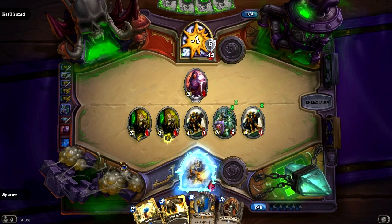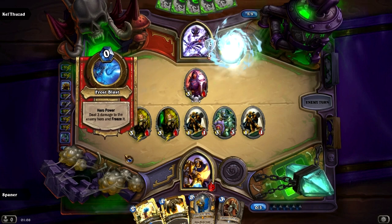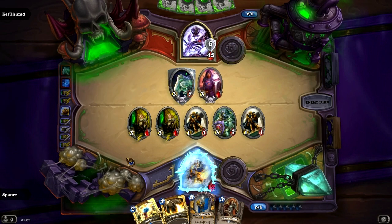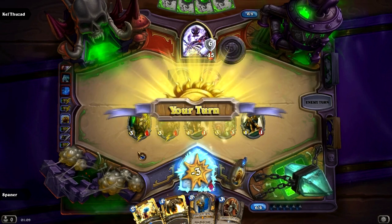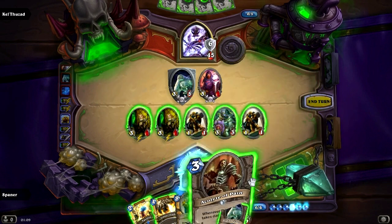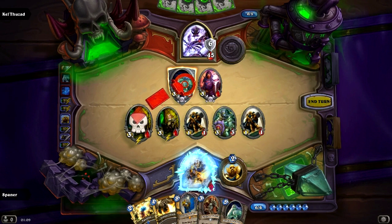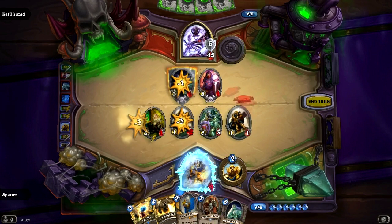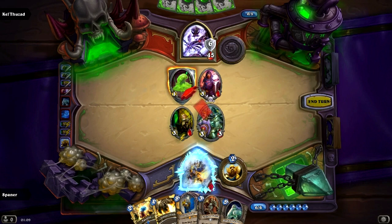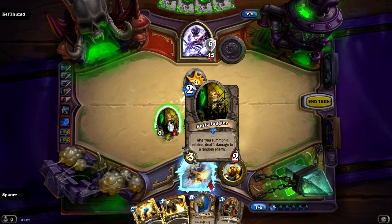Unfortunately the knives aren't enough to get rid of the Dark Cultists. We're very low on health now, so we need to take care of that armor before we take any more damage. He played a Sludge Belcher — I could have played a minion but I don't want to risk a knife hitting the Dark Cultist. Otherwise the Sludge Belcher will be a 3-8, so I just take care of him the good old fashioned way. Finally a knife did its job. He's now at 3 armor.